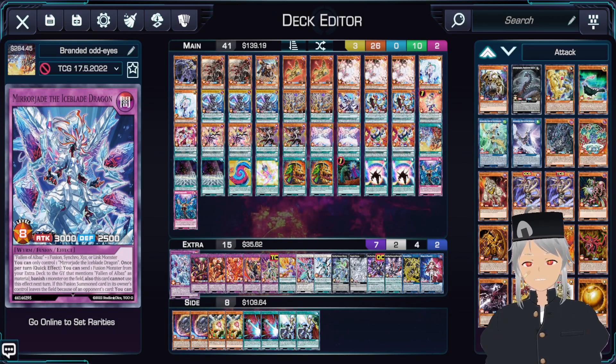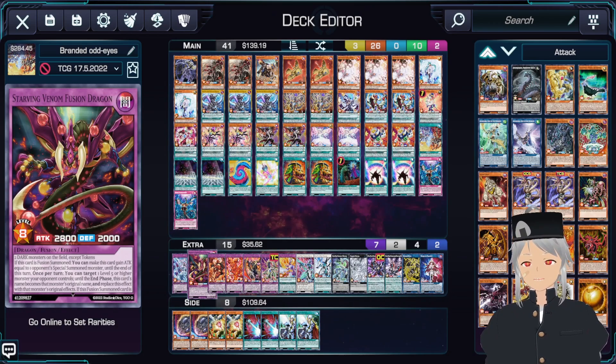With that done, let's move on to the extra deck. We play one copy of Mirror Ice Blade Dragon for the obvious removal effects, and when it's sent to the graveyard you're able to activate the effect to destroy all monsters your opponent controls. Next up, we have one copy of Sorrowing Venom Fusion Dragon. This is a really good removal monster, because if they negate your first effect and destroy it, the second effect will trigger and it's basically an entire board wipe.